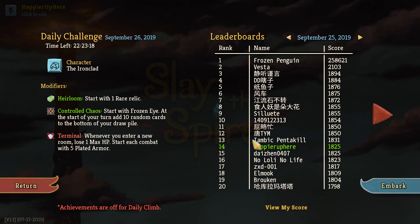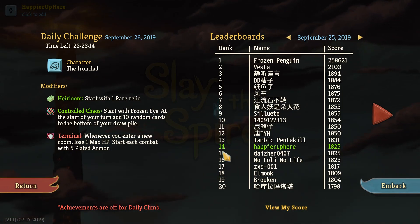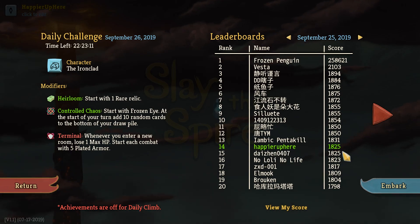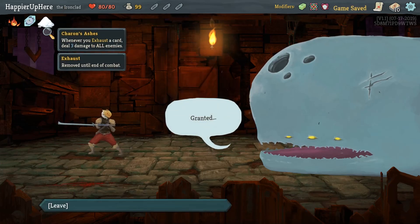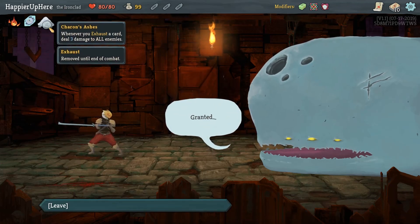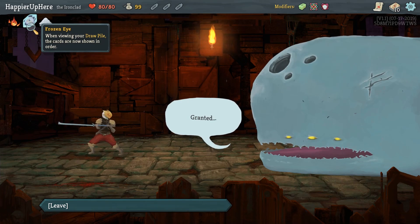Before we get started, let me briefly review our run from yesterday. We did pretty well - we were 10th when we played it, and throughout the day we dropped down to 14th, which is pretty good. It was a ridiculously fun run. Anyway, back to this run. Let's see what heirloom relic we get. We got Charon's Ashes - whenever you exhaust a card deal three damage to all enemies - in addition to the Frozen Eye.